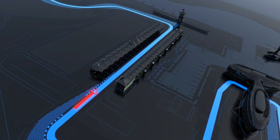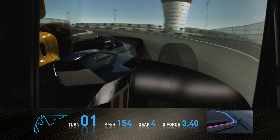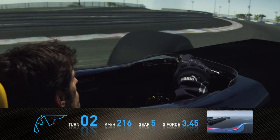Here we are starting a lap at Abu Dhabi in the Red Bull Simulator. Now to turn one — quite a tricky start to the lap. Left-hander, a little bit quicker than you'd expect, and then into a fantastic part of the track for me.